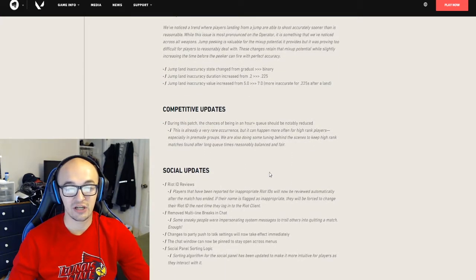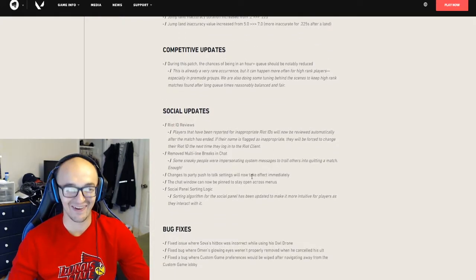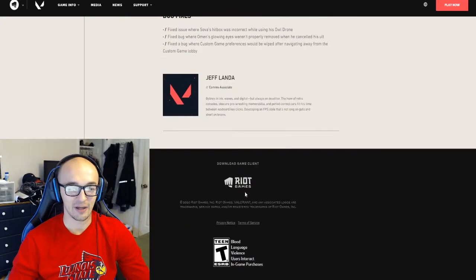For competitive updates this patch: the chances of being in an hour-plus queue should be notably reduced. We also have Riot ID reviews, removed multi-line breaks in chat, changes to party push-to-talk settings will now take effect immediately, the chat window can now be pinned to stay open across menus, and some social panel sorting logic and bug fixes.